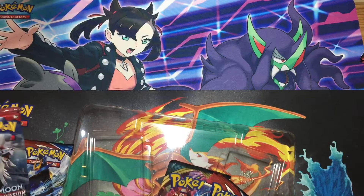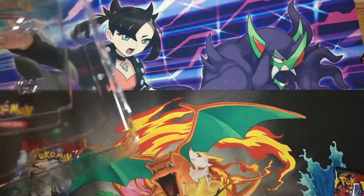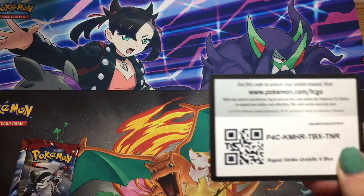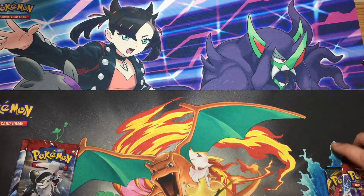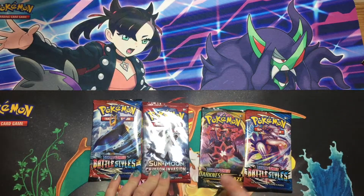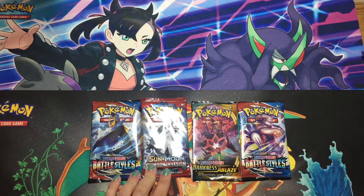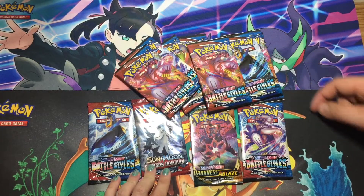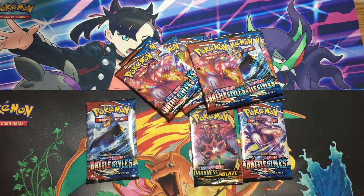We will be doing another video, hopefully, if I can find it, of the Single Strike box. There's the code card for the box. So in this box you get two Battle Styles packs — Sun and Moon Crimson Invasion and a Darkness Ablaze. And obviously we've got the eight packs of Battle Styles there that we can also open. Do you want to start with Crimson Invasion and Darkness Ablaze to get out of the way?